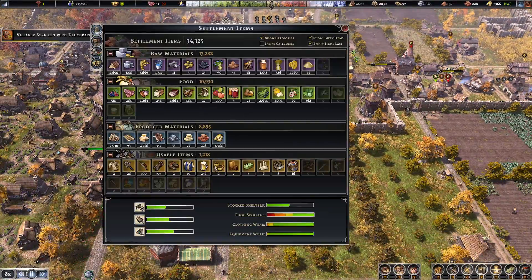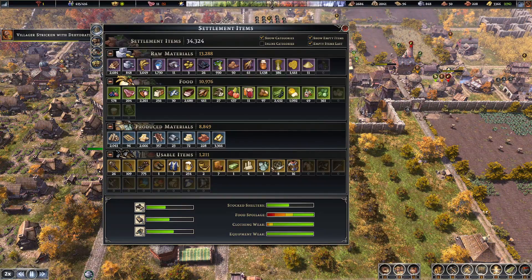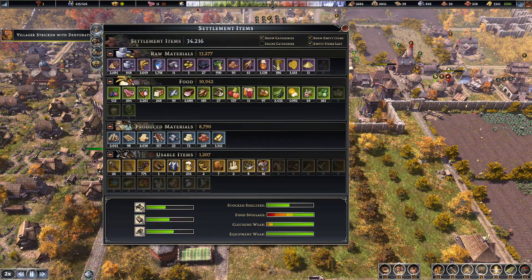Just a quick stock — we've got 16 halberds, eight weapons. Things are going pretty well.